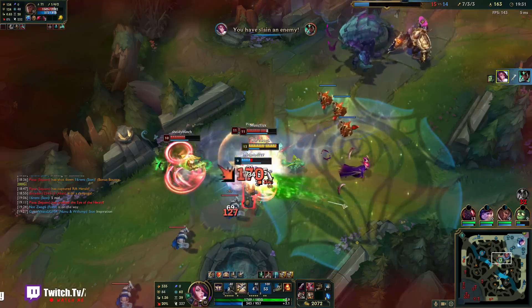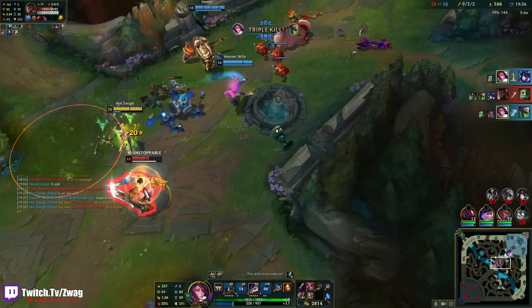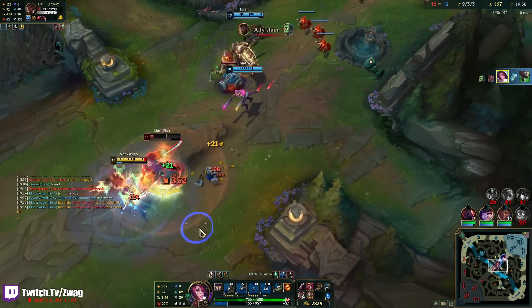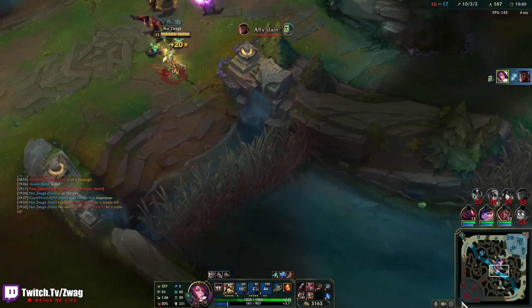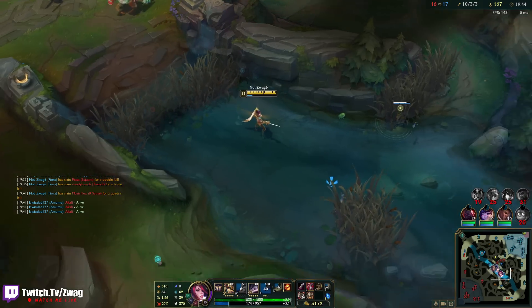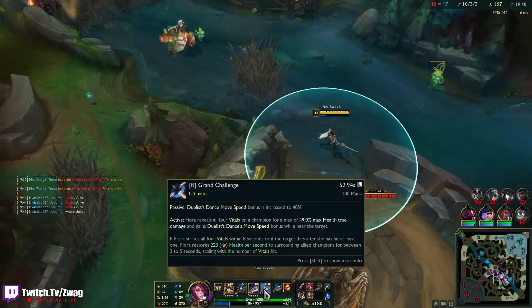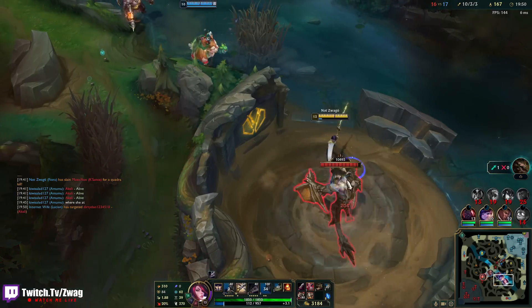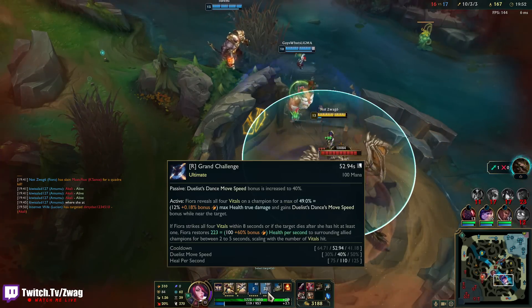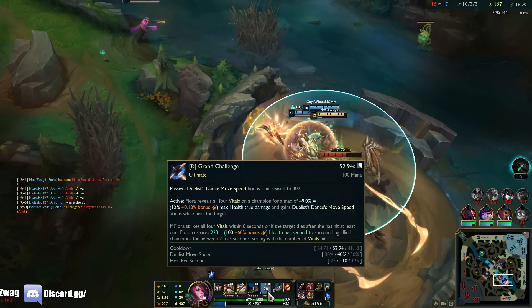She died so fast. Quadra. They kind of melted like butter there — that Karma died so fast. We're at 49% max health true damage if we hit all the vitals.